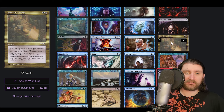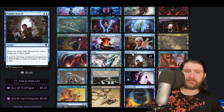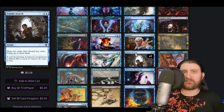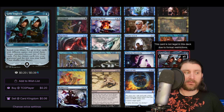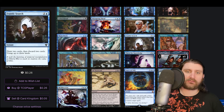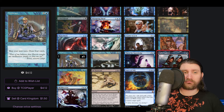Dimir Aqueduct, Mana Drain — you're only in two colors and the format isn't as fast yet, so consistency is a bit lower and the most broken stuff hasn't been printed. Intuition and Gifts Ungiven, which wasn't bad at the time — basically tutor for four broken cards, opponent gives you two, and you can replay them with Yawgmoth's Will. Meditate is a really interesting one — three mana draw four. If you're already storming off, you don't really care about skipping your next turn.